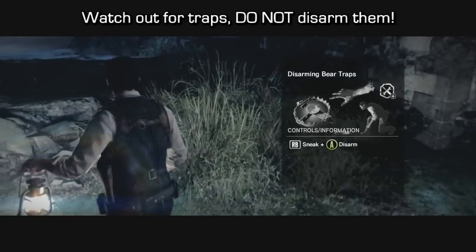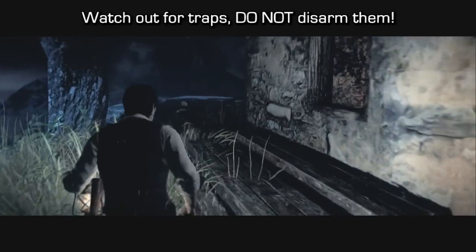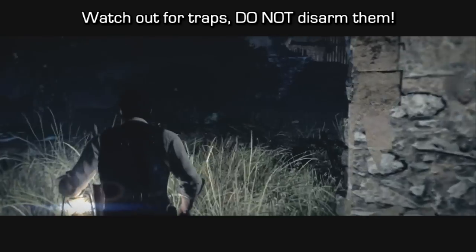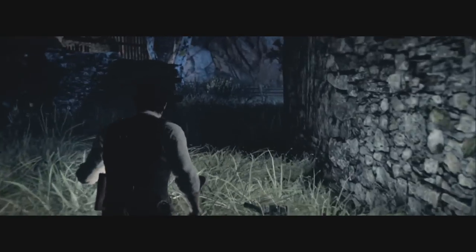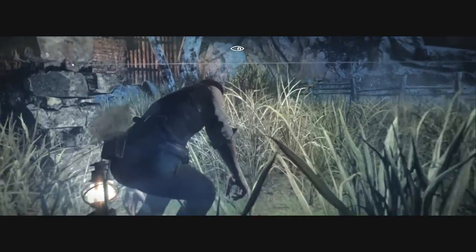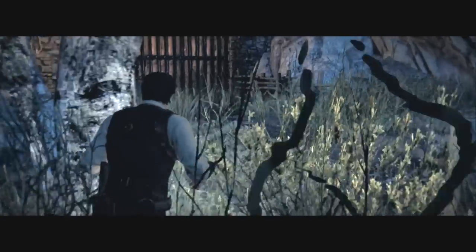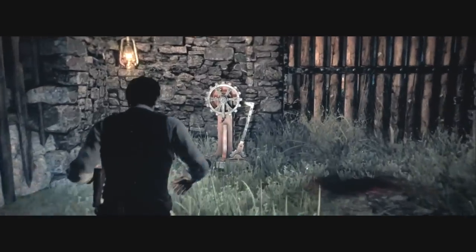You're going to want to not touch or disarm any traps — watch out for them but do not disarm them, just leave them the way they are. There's also a wire trap here, watch out for it. You're going to want to crawl under it, and you should be at the gate now.